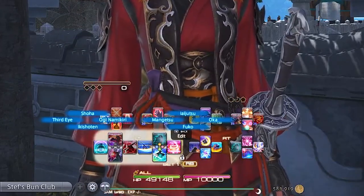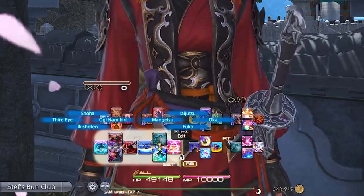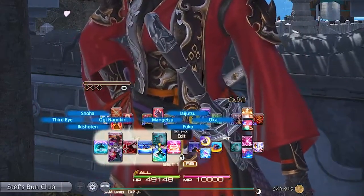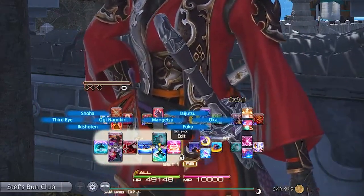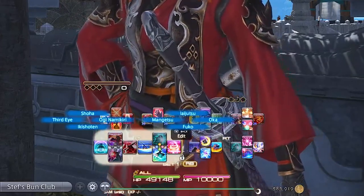Left trigger 1 D-pad is Ikishoten, Ogi Namakiri, Shouha, and Third Eye. Some of these are our openers as well as our high damage dealers. I just have to say Ogi Namakiri and a lot of the other Samurai skills and abilities are just so incredibly satisfying to use and watch — I just like how they feel.